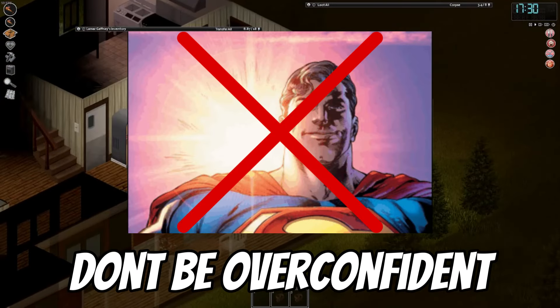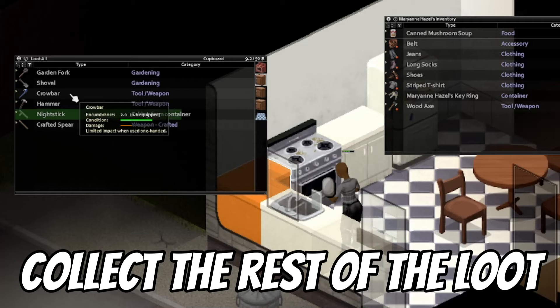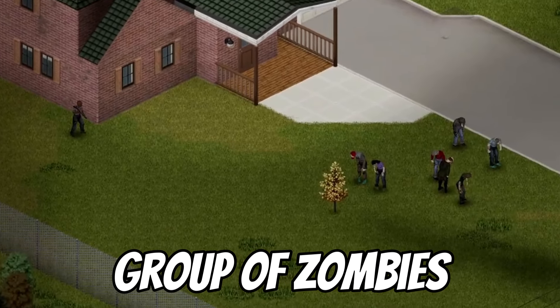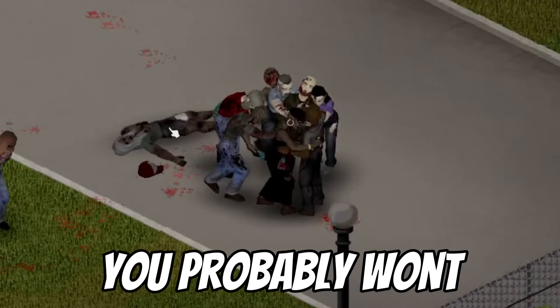The first tip I have to give is: don't be overconfident. Did you just find a really cool weapon and hit long blunt level 3? Great — collect the rest of the loot you can carry, go home, eat, clean yourself and take a rest. Don't go outside and look at the first group of zombies you see and think, 'Nah, I'd win.' Because you probably won't.